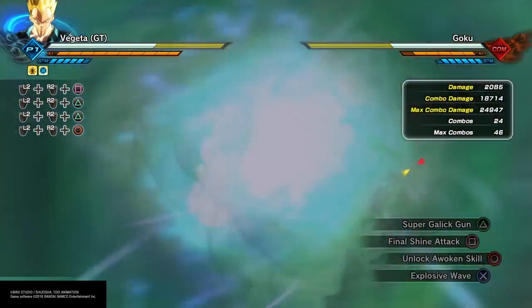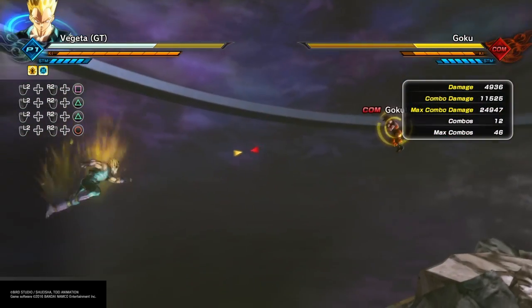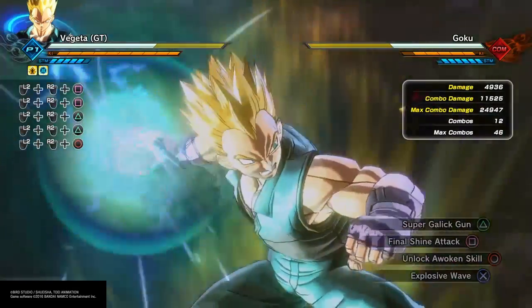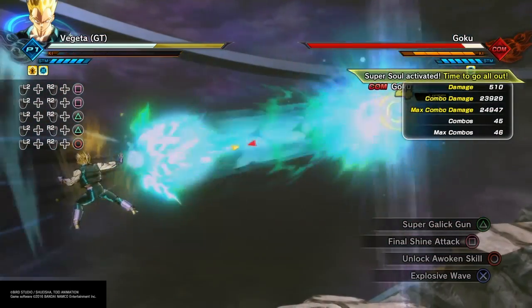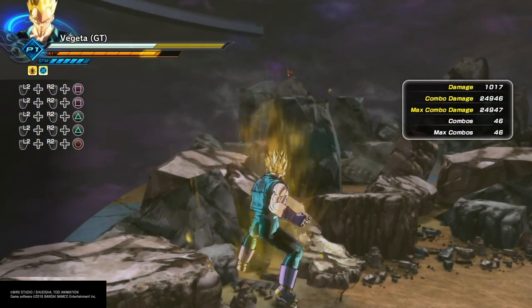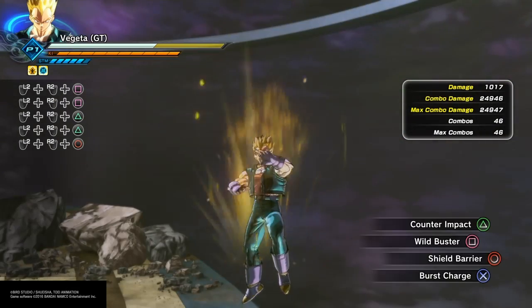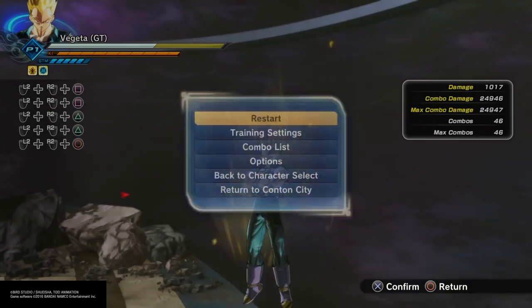Now let's check out the Final Shine Attack. Without holding it down, a little over three bars of ki and we took a bar of health. Now we're going to full charge it — and we're going to kill this Goku. Almost 2,500 damage fully charged up. These moves are super powerful when it comes to this GT Vegeta.